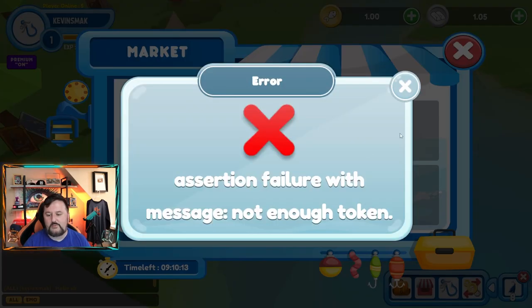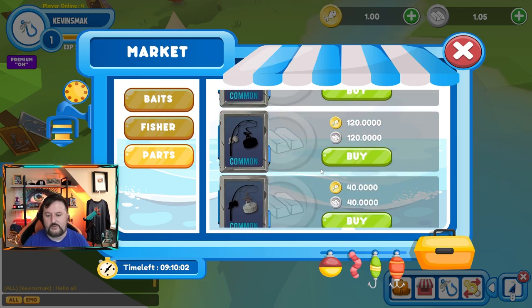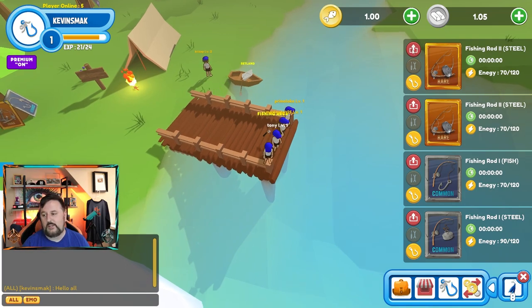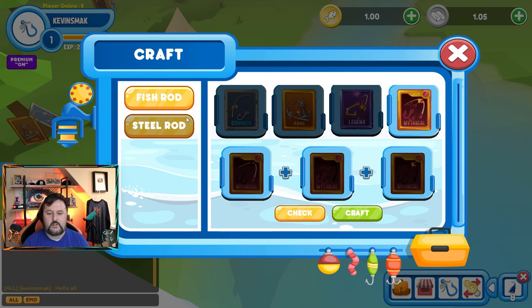If you click buy on a common part it looks like it requires 120 of both tokens — actually 200 of both tokens. That gives you an idea, and it probably keeps in mind that you want to keep your rarities similar so you're making the same amount of coins to buy things. After you unstake a tool you will have to pay a little bit of fish or steel — I believe it's the opposite, so steel tools you pay fish and fish tools you pay steel. Then you just click the red button and it pops off, waits 12 hours, and fills back up. In the craft tab you can see the fishing rods you can craft — fish rod and steel rod, with all four rarities.